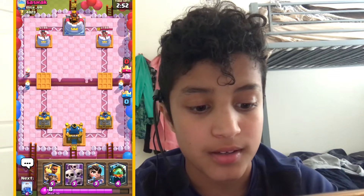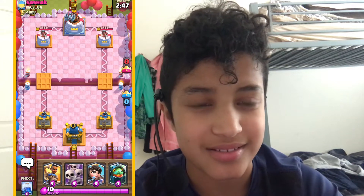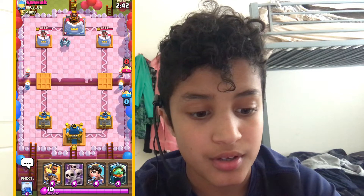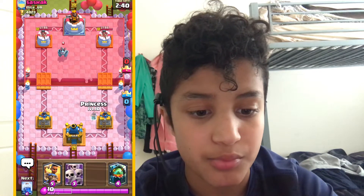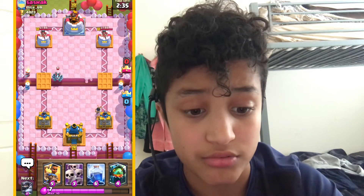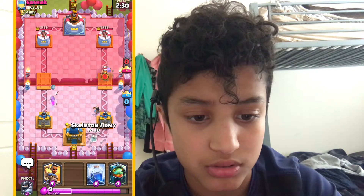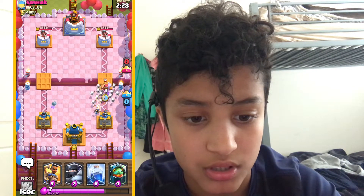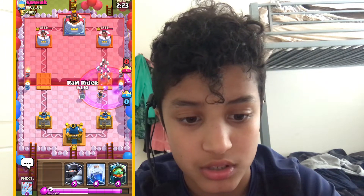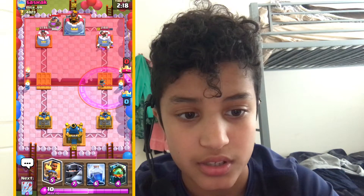So, 9 elixir, 10 elixir. I like to let the other people start. Mega Minion comes down the road. Just let the Princess take care of that, because the Mega Minion's damage is something to worry about. Their damage is really, really good — their health is pretty low, but it's just a way to start out the game. Put out the Skeleton Army... no, I think I'll not waste elixir and let the Princess get that damage.